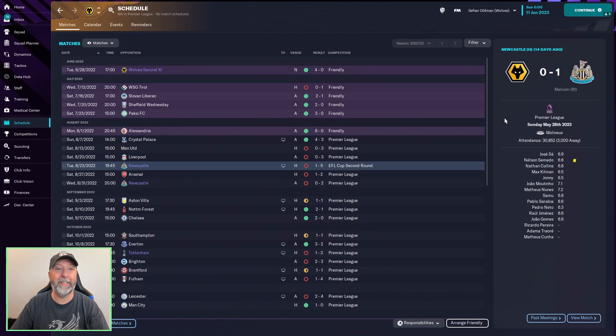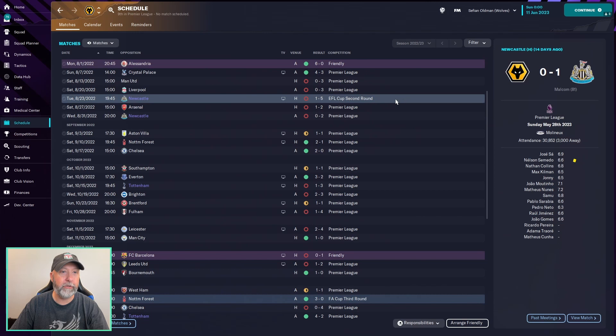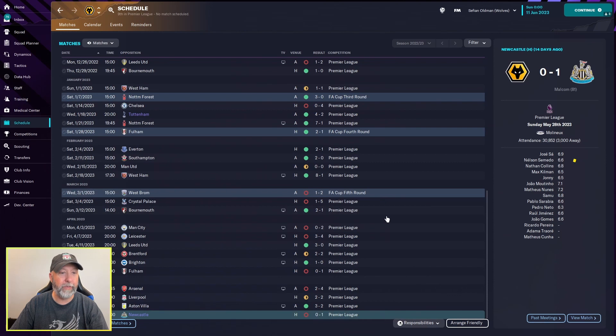Wolves, on the other hand, looking not great in August whatsoever — five losses. Good September, but then continuing on, you lose out in the EFL Cup second round to Newcastle 1-5. That's a harsh one. Second half of the season, you continue on in the FA Cup up until West Brom, a 1-2 loss away from home. And just spotty — you have a nice run at one point, but that's about it.